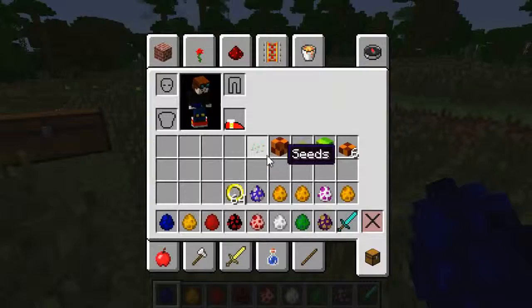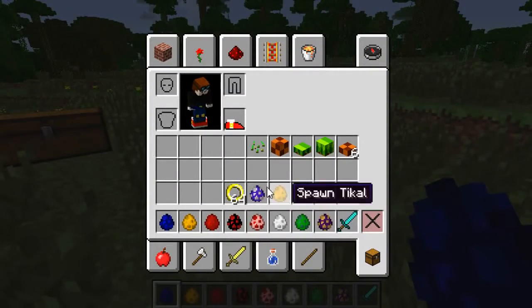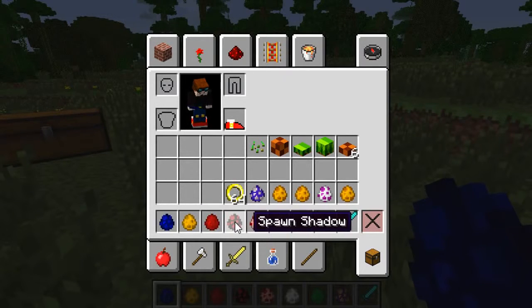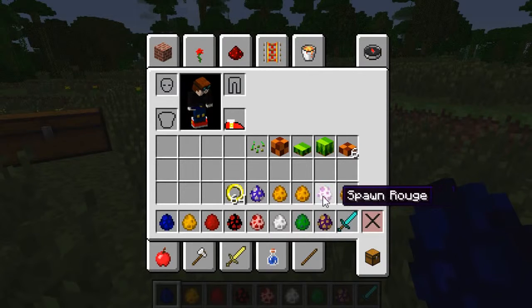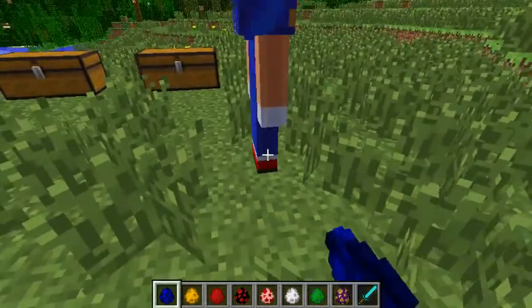So I have the spawn eggs. This one is spawn Sonic, and you'll be able to spawn in a lot of different guys — the main characters from all of the different Sonic games. We've got Sonic, Tails, Knuckles, Shadow, Amy, Silver, Black Market Chow, Espio, Cream, Rouge, Marine, Tickle, and Blaze. Let's get all of these out.